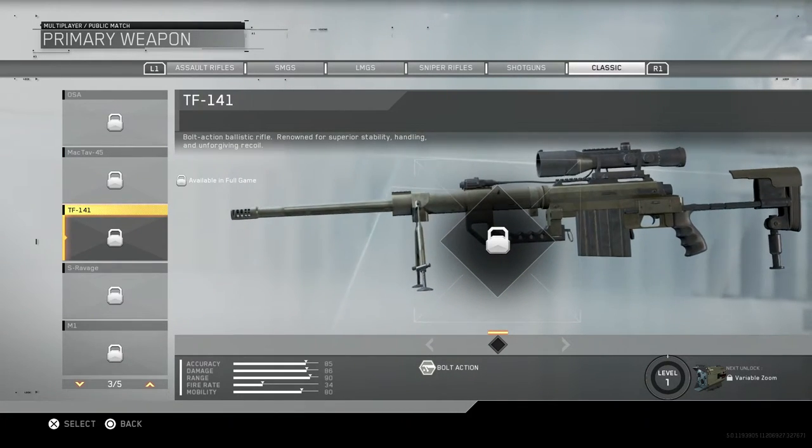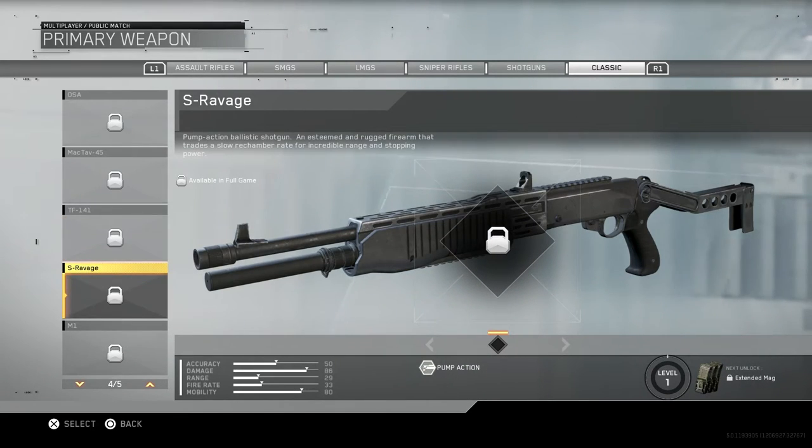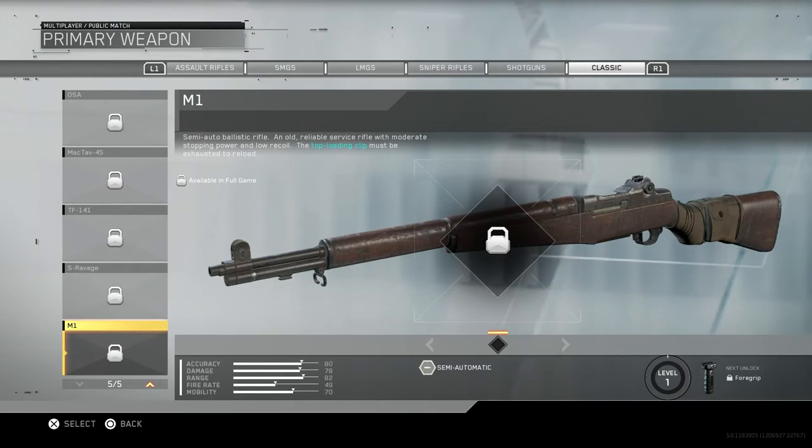Next we have the TF141, which is the Intervention - a bolt-action ballistic rifle renowned for superior stability, handling, and unforgiving recoil. So the Intervention is literally confirmed in Infinite Warfare. Then we have the S-Ravage - I don't know if you guys know who Sandy Ravage is, but he used to make great montages and one of his most featured guns was the SPAS-12 in Modern Warfare 2. This is the SPAS-12 - a pump-action ballistic shotgun that trades a slow over-chamber rate for incredible range and stopping power.